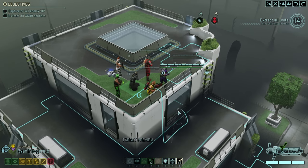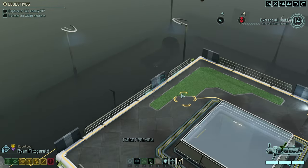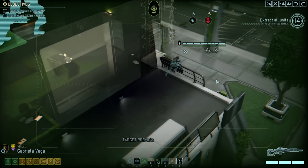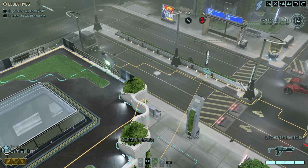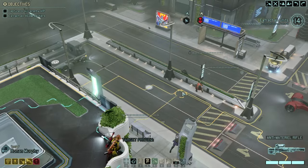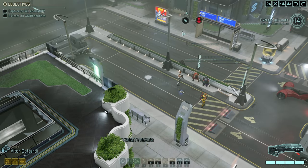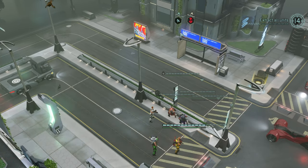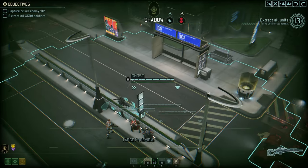We landed — the dark event prevents us from being concealed, but that's okay. Got the VIP there, and an evac. Reapers don't care about dark events — they are always concealed. We're going to use a nice little sprinting maneuver here to get over to this rooftop. Double movement helps us make up some of the lost ground. With 14 rounds on the timer, we're going to be okay.